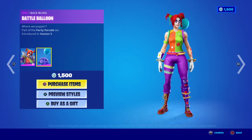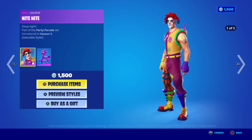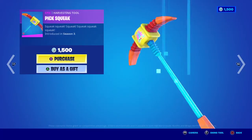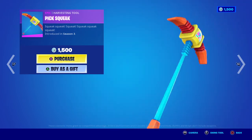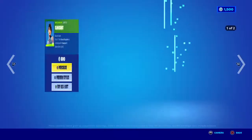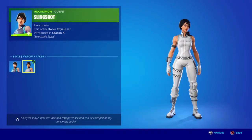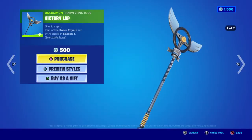Pickaboo is back — she's 15. Night Night is back — he's 15. Got the Pick Squeak harvest tool, it's 15. Slingshot is eight. She's also got two styles; this style just came out not long ago. Got the Victory Lap harvest tool.